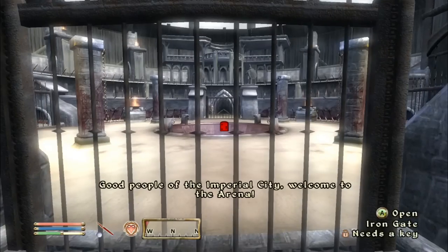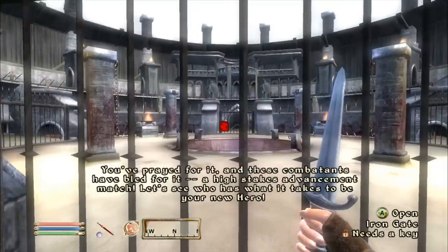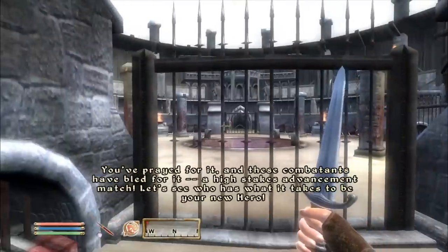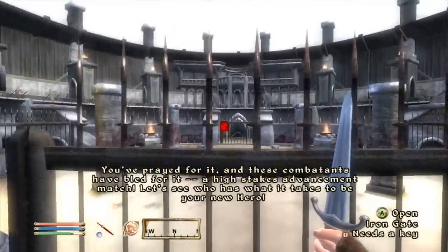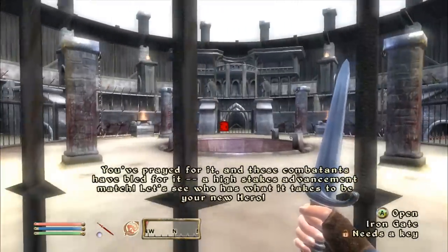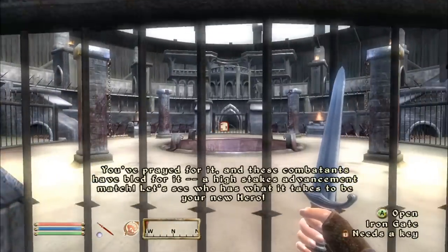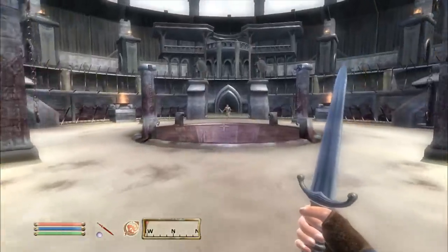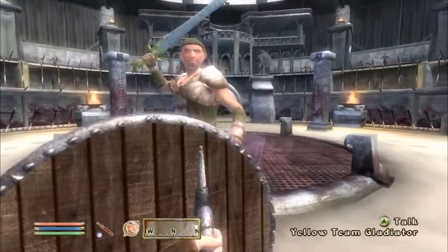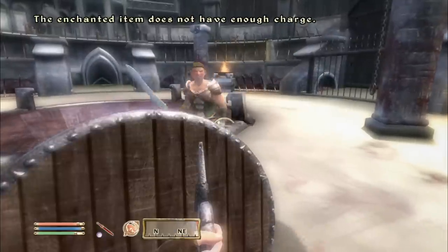The announcer starts: 'Good people of the Imperial City, welcome to the Arena — a high stakes advancement match. Let's see who has what it takes to be your new hero.' So I was wrong last episode — there is a Hero rank, and if we win this fight we will become one.